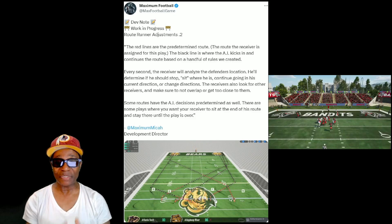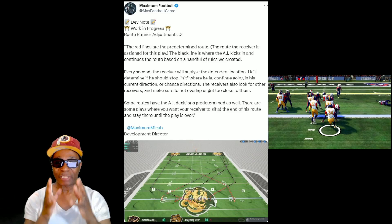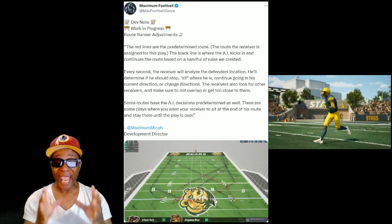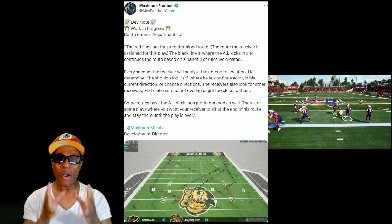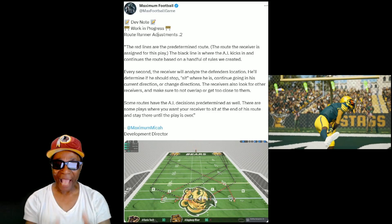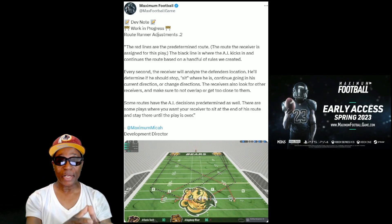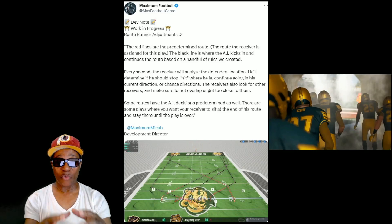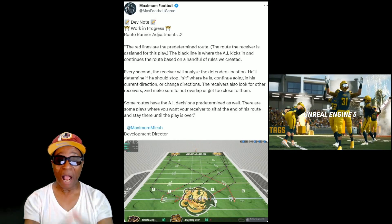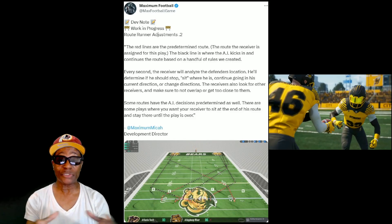Every second, the receiver will analyze defenders' locations. He determines if he should stop and sit where he is, continue going his current direction, or change direction. There are some plays where you want your receiver to sit at the end of his route and stay there until the play is over. Some routes have the AI decisions predetermined as well. This is all AI intelligence — it sounds like they're going to be running option routes based on the defense.